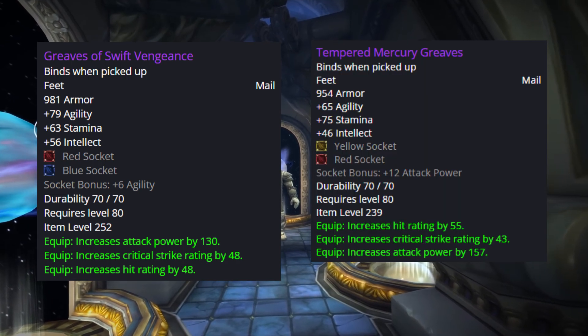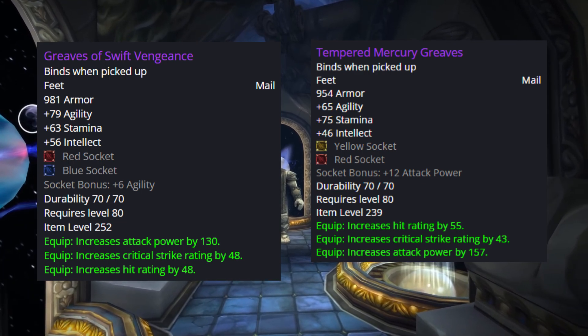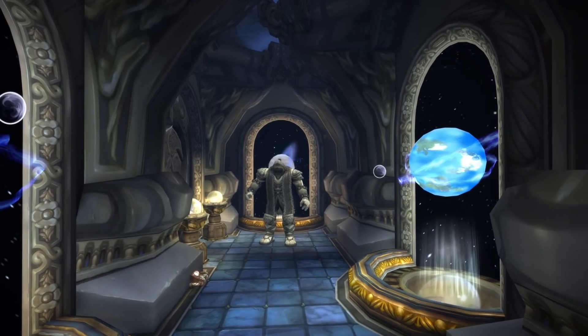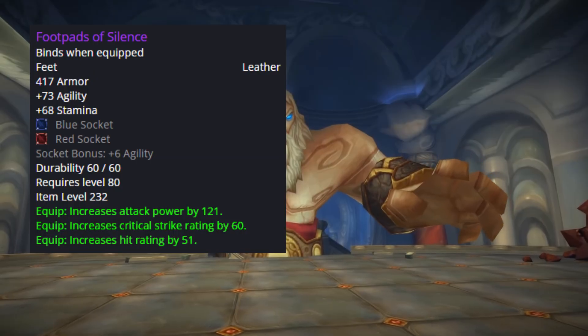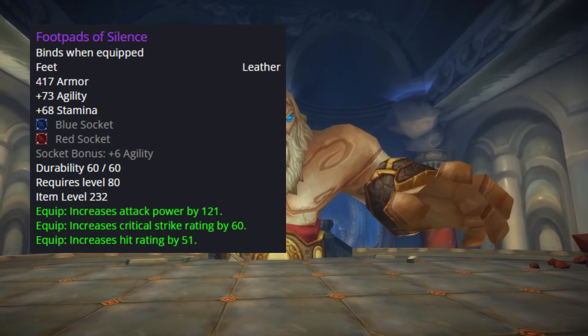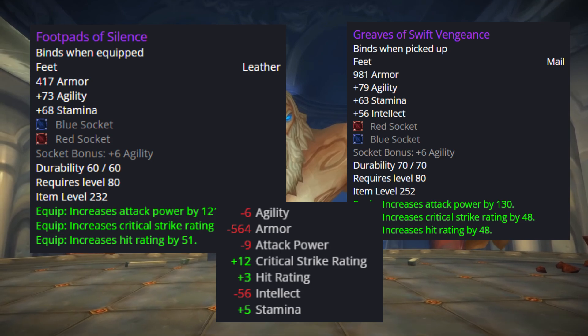For boots, it's straightforward. The 25-man option drops from Iron Council hard mode and the 10-man option drops from Mimiron hard mode. If you have Leatherworking, you can also use Footpads of Silence, which are almost the same as our best choice, Greaves of Swift Vengeance.